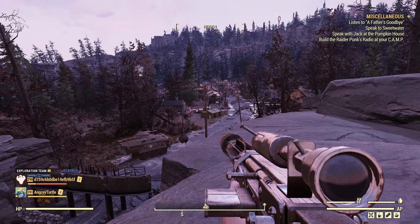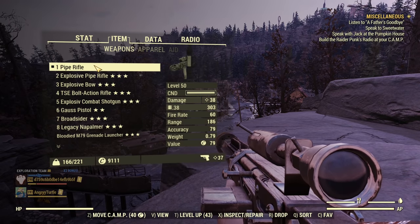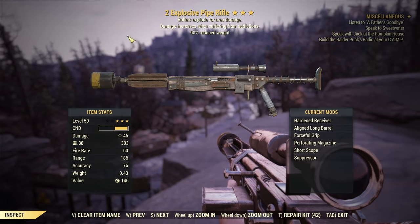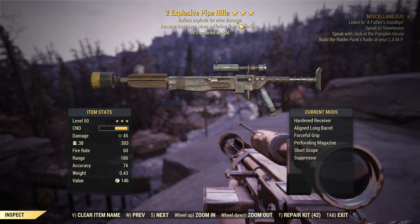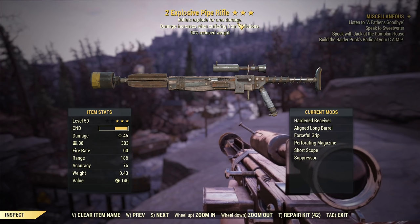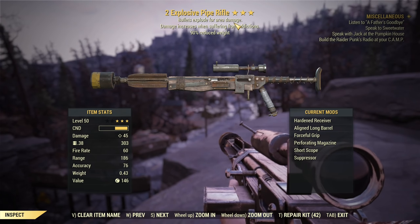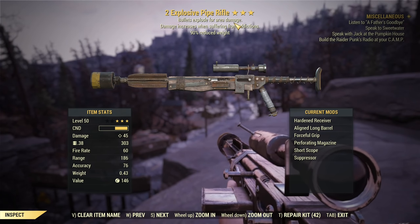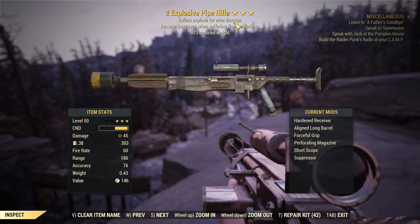First let's start with some basics. We are mostly interested in explosive bullets but not only. I refer to this legendary effect: bullets explode for area damage. What does it do and how does it work? That's the most important part. Then how regular explosive weapons like grenade launchers, broadsiders, and stuff like that work as well — here we go.